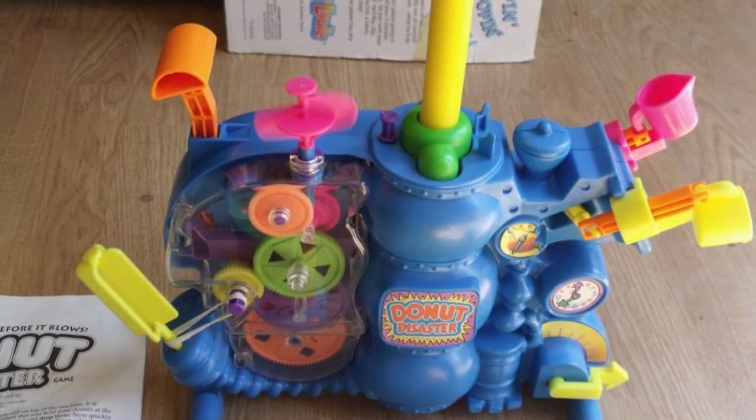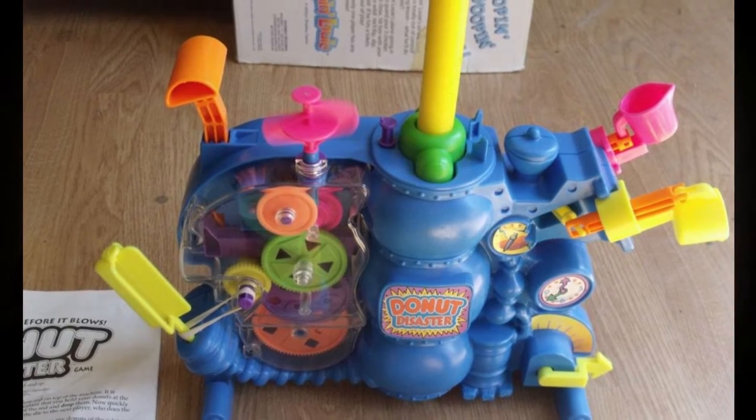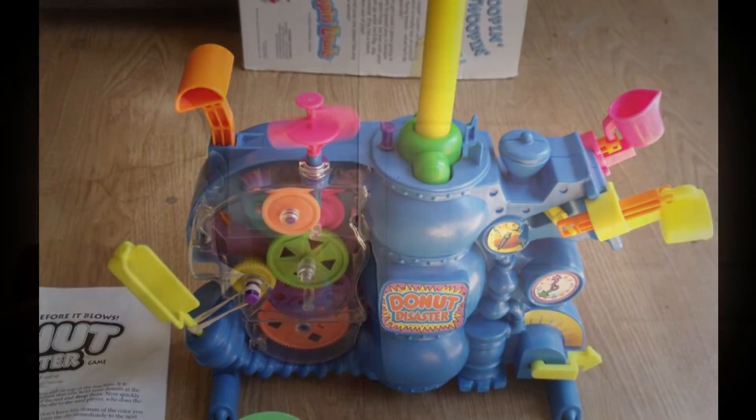Number 89 is a kid's game called Donut Disaster. You have a very unique looking machine that turns on and is rather loud. You're rolling a die and you've got five different colored donuts — whatever color you roll you place that donut onto the stick, trying to get rid of them. Eventually the machine is going to blow up and all the donuts fly off the stick, and whoever's turn it is has to catch as many as he can. What he catches he can put back onto the machine; any he doesn't catch he has to put on his side.